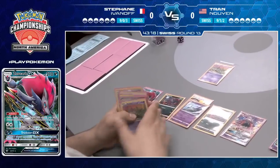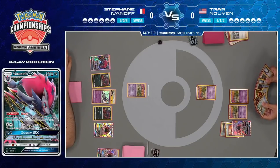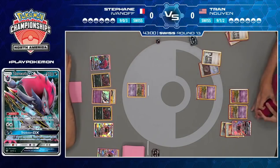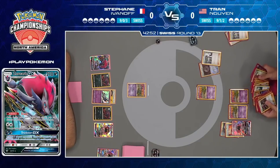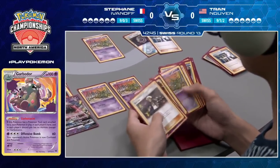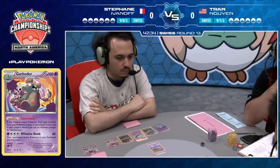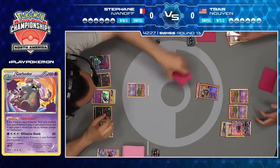It's interesting to see Stefan going for the Tapu Lele now. A lot of players will wonder why you're going for that now when you won't get value out of it, but this actually plays around any potential Garbotoxin coming down from Tran. He doesn't have a Field Blower in hand, so he wanted to make sure he definitely has a supporter for the following turn. Tran hasn't been getting any aggression going himself — we see a whole lot of psychic Pokemon in a mostly fighting deck. This is the big turn — he's got Garbotoxin available, he's got the Float Stone.